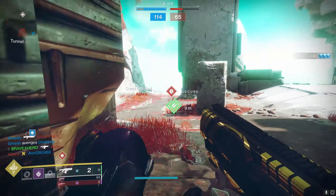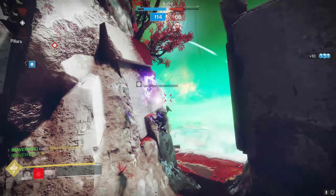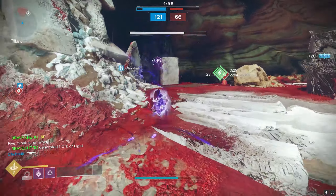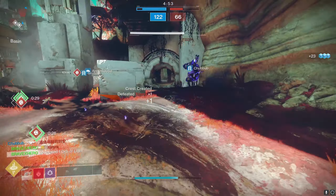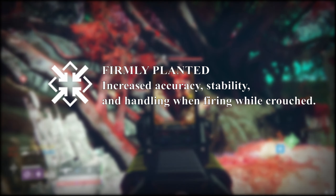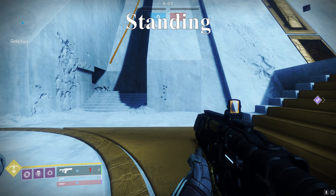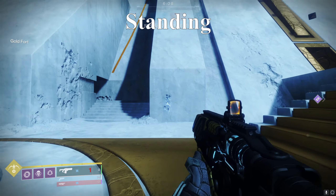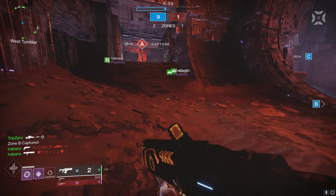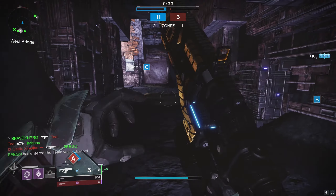What is another perk that's going to allow me to take advantage of sliding and pre-charging? That's none other than Firmly Planted. Firmly Planted will activate while you're in your slide. Firmly Planted reads: increased accuracy, stability, and handling when firing while crouched. This is me standing — as you can tell, the projectile spread of the fusion rifle isn't as tight. But when I crouch, the spread begins to close up, which allows you to land more bolts on an enemy, deal more damage, and makes it easier to get kills especially from further distances.